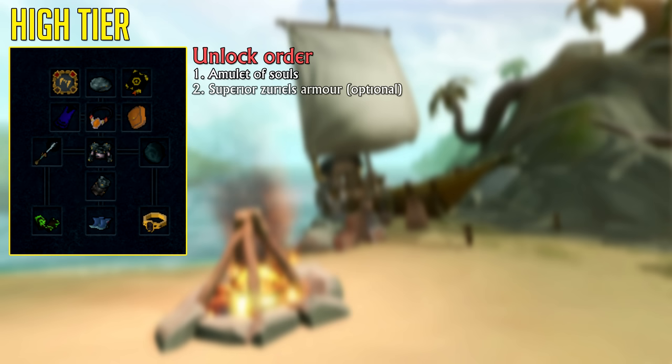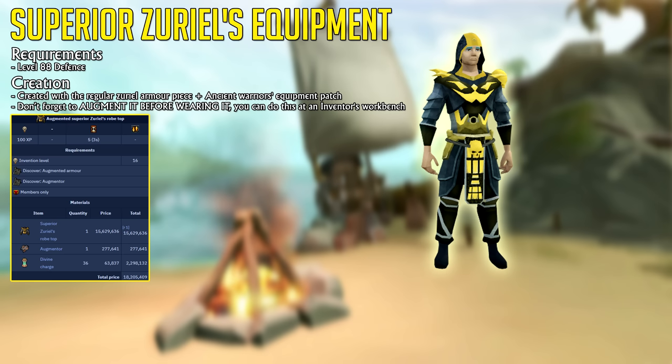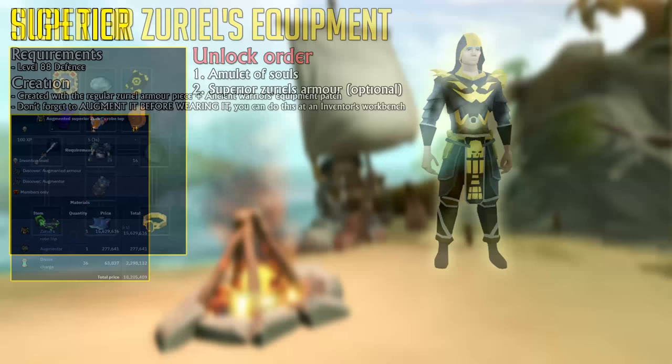Because Animate Dead is so strong, you can simply stick to Tank Armor. But if you want a set of DPS armor, the cheapest at tier 88 is Superior Zuriel's Armor, although it does degrade to dust — that doesn't necessarily matter though because you should only be using it for PVM scenarios. The reason I'm suggesting this over Virtus is that it's about one-third of the price, so the entire armor set will only set you back about 33 million GP.